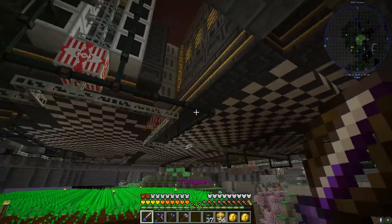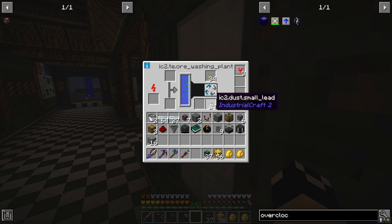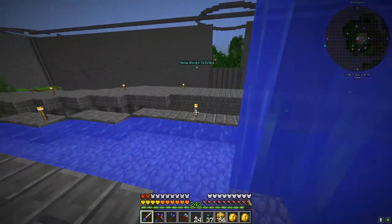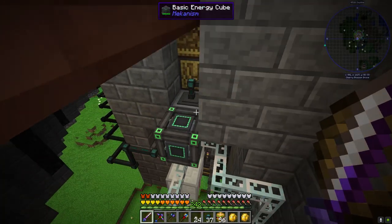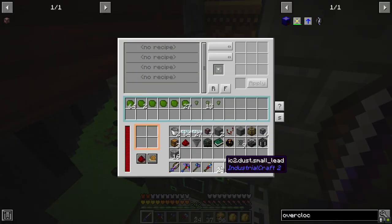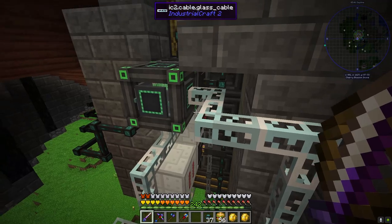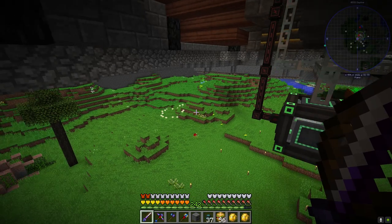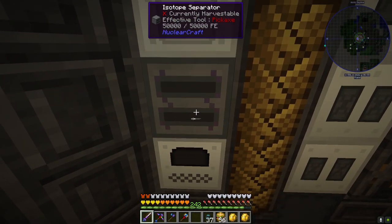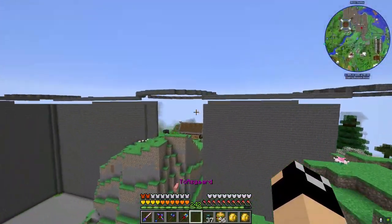From the ore washing plant we're getting small lead dusts - let's grab those and add them to the pink channel filter, filling a few slots. Now let me set up one additional machine: the isotope separator. Let me get some uranium ingots because I realized we can use our uranium more than I originally thought through a system that alters it and then changes it back.